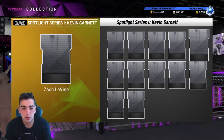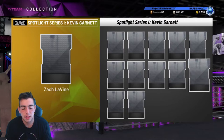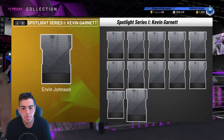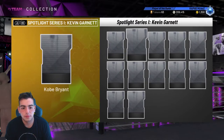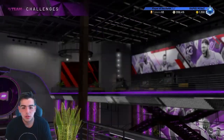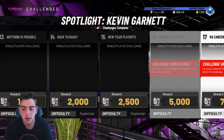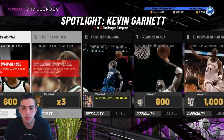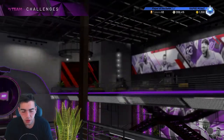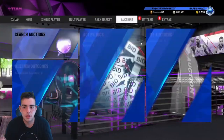We got a Wally, a Rondo, Latrell Sprewell, Stephon Marbury - an 82 Sapphire. So this content is not that bad. Kobe Bryant. Did they drop the new solo challenges? They did. So it's for a Diamond KG? Oh, I'm about to get right into this. These challenges are pretty interesting - Diamond Kevin Garnett for the new spotlight. I'll probably be grinding this today. Let's get right into the auction.